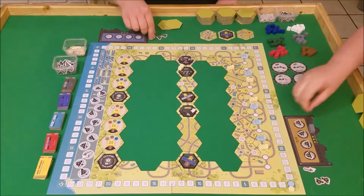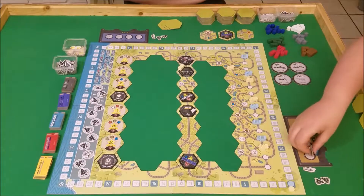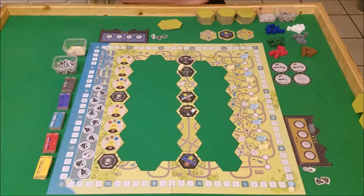You see that each turn you can use as many of these resources as you want — you have up to four actions though. So I really like the idea of trying to get over to this coal yard, but my path won't be as direct as Wendy's.